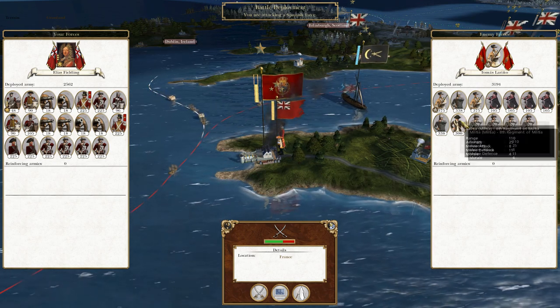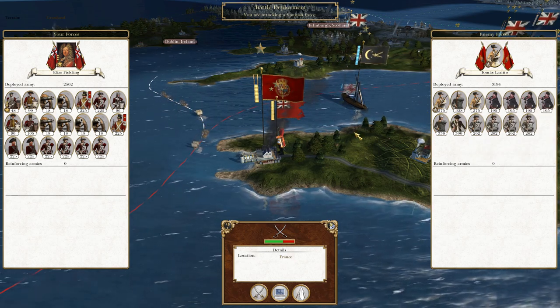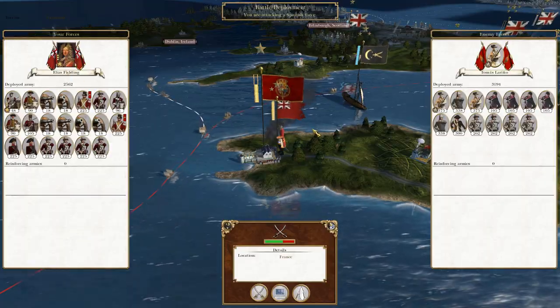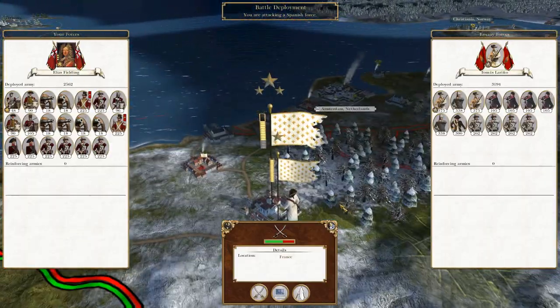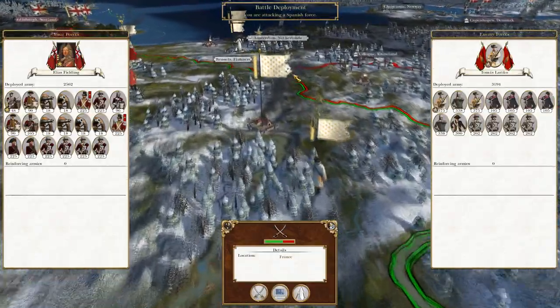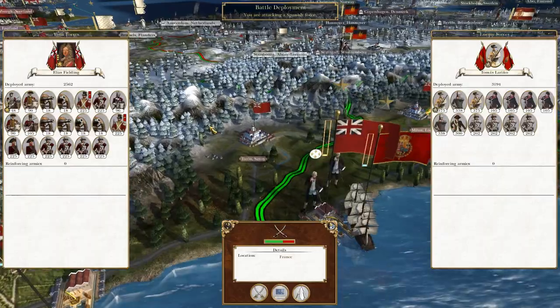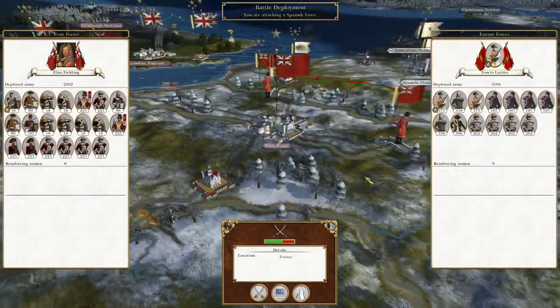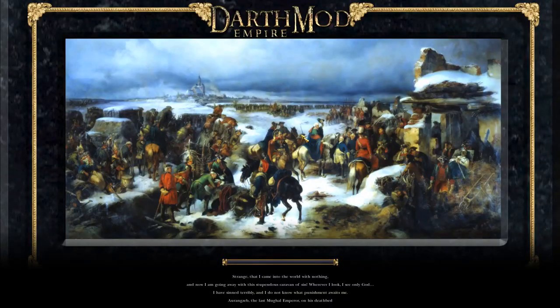To round off where we left off, this annoying Spanish stack that's marauded its way through the Parisian countryside is now about to be destroyed by Elias Fielding. This is particularly relevant as we have been declared on by the French, so all of these armies are now realistic problems - including this guy who can potentially be on his way to Turin or Northern Italy. But without further ado, let us attack this army of the docks.